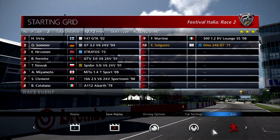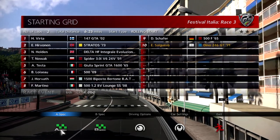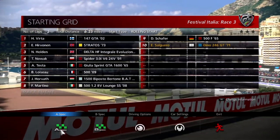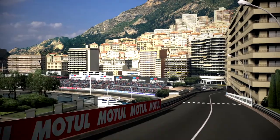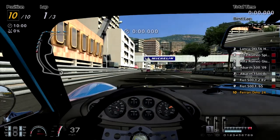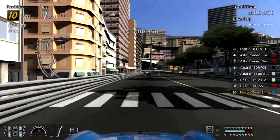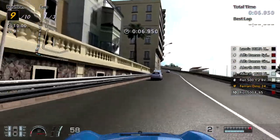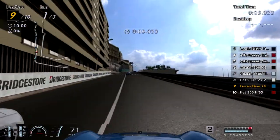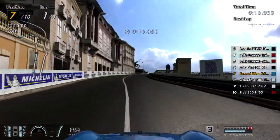Race number three takes place at Monaco. We finally have a third — well, not counting the Abarth from the last race we actually have four classic cars here now. We have a Giulia GTA, that one weird Bat car thing worth like a million five hundred thousand credits, and an old-school 500 in the back. Too bad those boys are going to be left behind. The Abarth 1500 Bat — whatever that thing is.